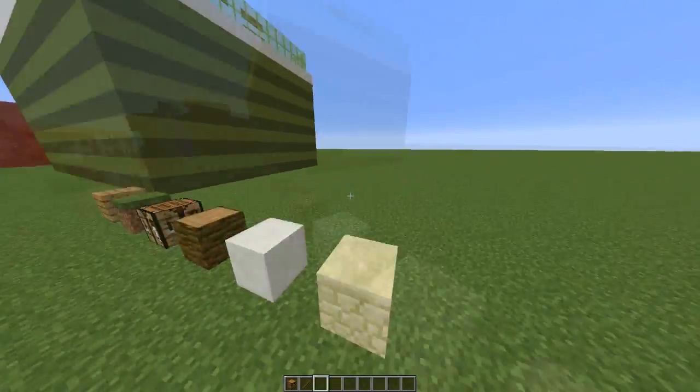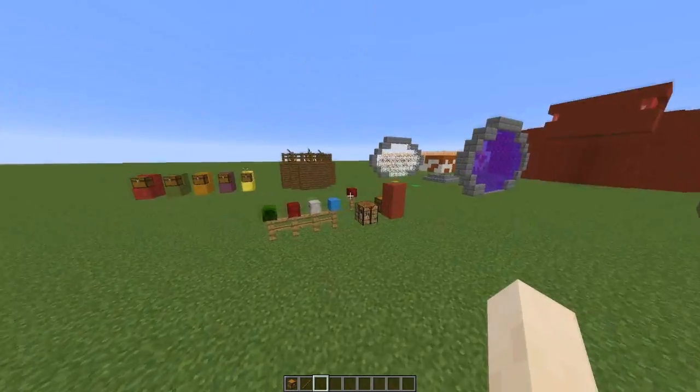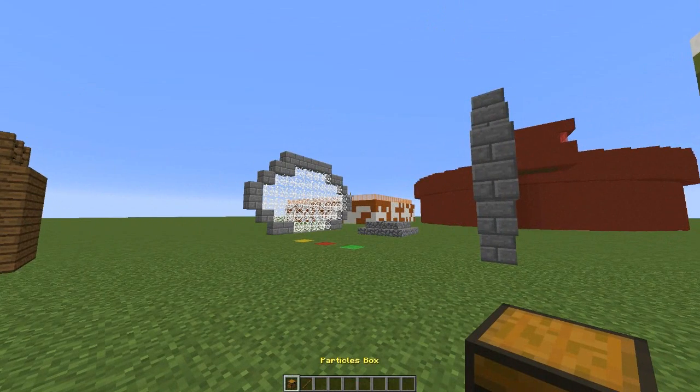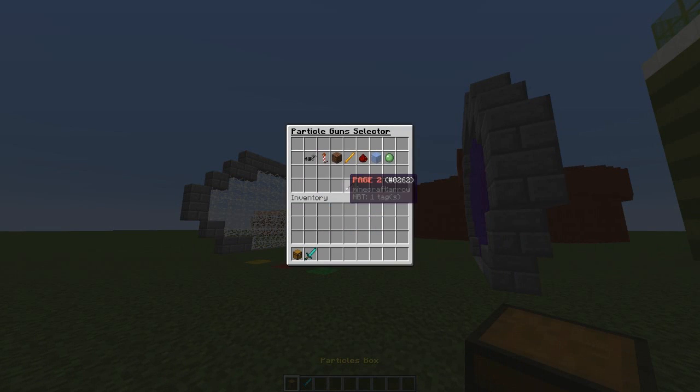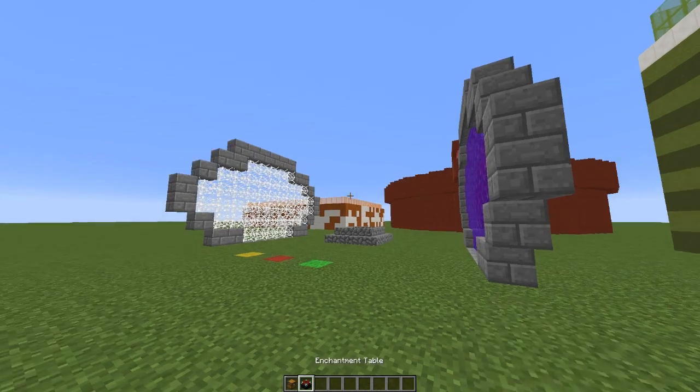So yeah, as I said this is free, you can download it from Spigot. And if the developer watches this — I hope he does — it's a very nice plugin. But if I had one request, could you move all of the particles onto one page? Because it's rather annoying going onto the second page and choosing something and then going back. I love what you've done with the GUIs, but it would be much better if it could all be on one page.